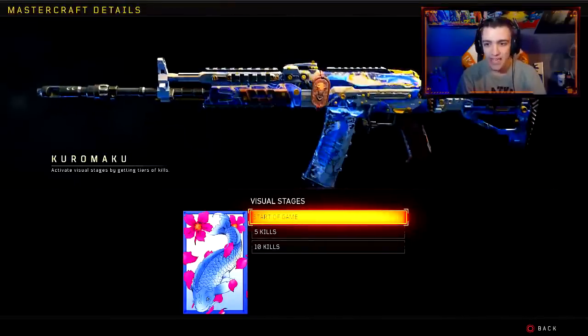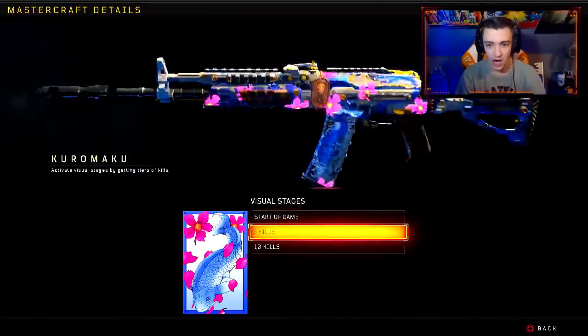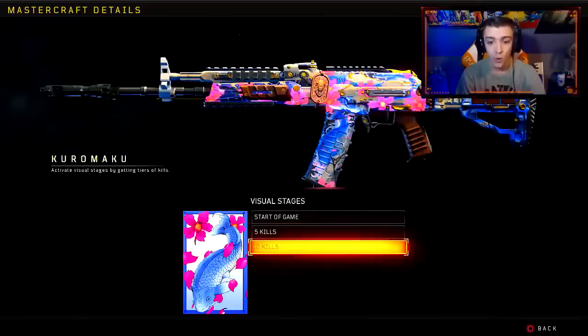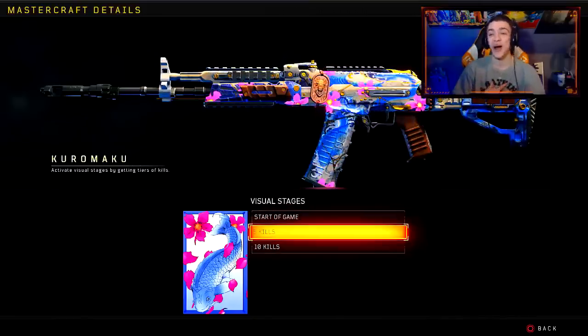This is what it looks like at the start of the game — just like a water sort of camo. And then at five kills it adds the cherry blossom sort of flowers. And then at 10 kills there are moving flowers. This has got to be one of the best looking Mastercrafts in the game. I actually got to be so hyped to see something other than the Street Race and the Splatter camo — that just made me super hyped.